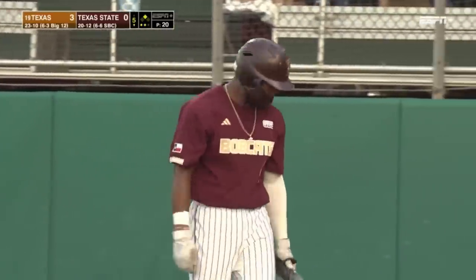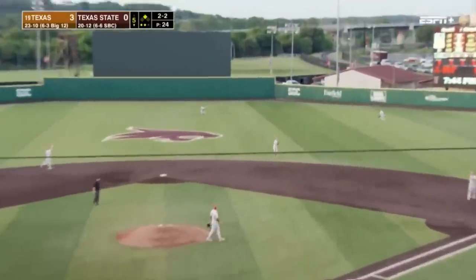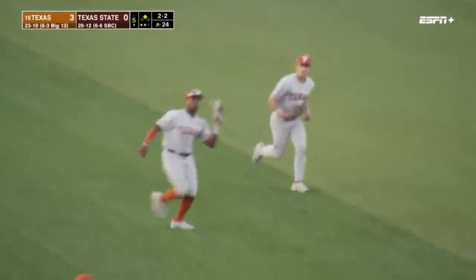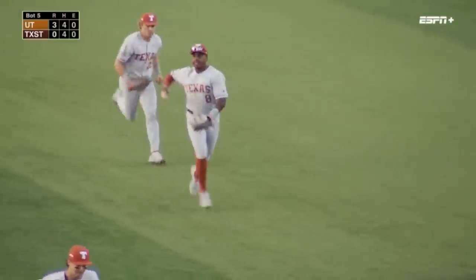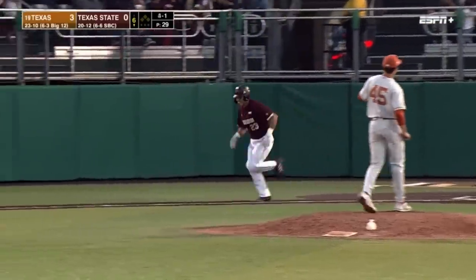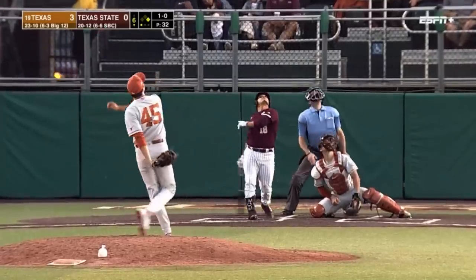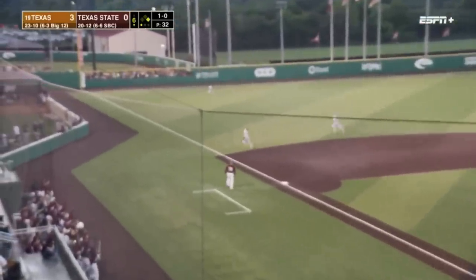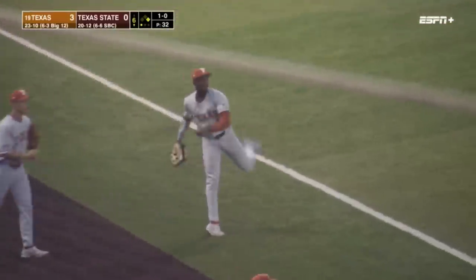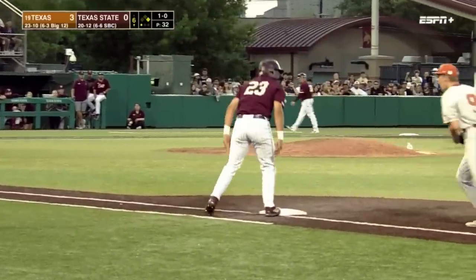2-2 — here's a fly ball to center, Campbell drifting over to his left, going to make the catch in front of Whitehead. Draws a leadoff walk — Gonzalez on for the second time. Fly ball to left settling into foul territory. Here's Brown on the run, stops in his tracks and makes the catch. Gonzalez has to get back to first — and he's doubled off.